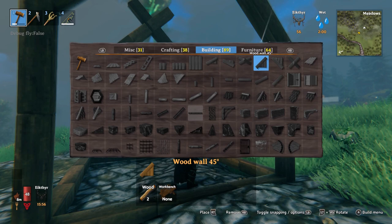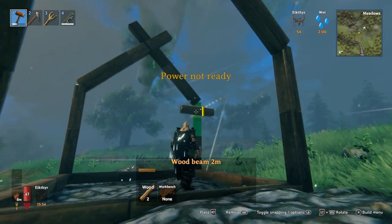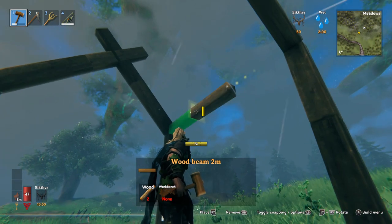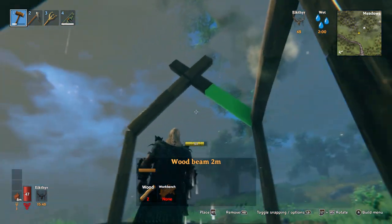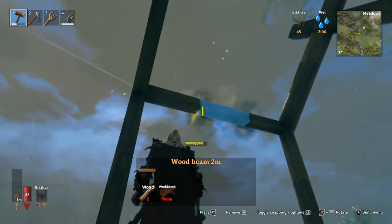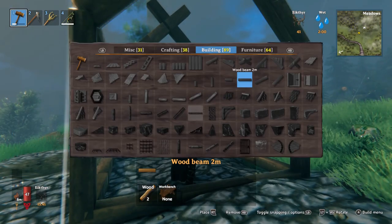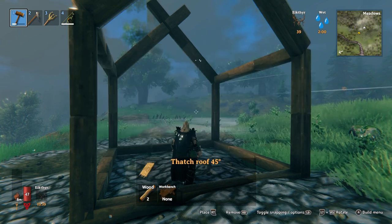We'll also put a wood beam two-meter one across just here to give it some stability, just like that, so we can place the roof without any problems. That's the framing — we'll quickly put a thatched roof in now.